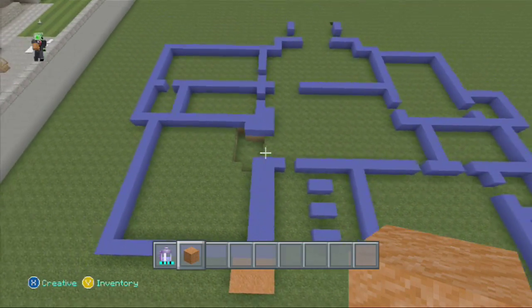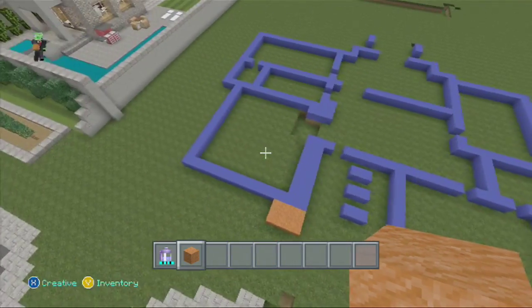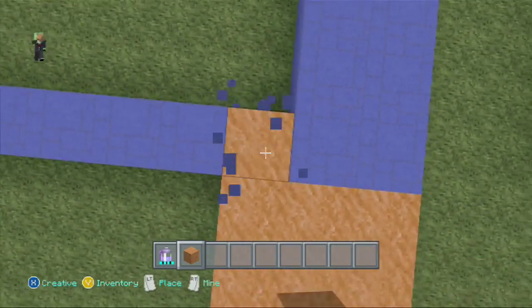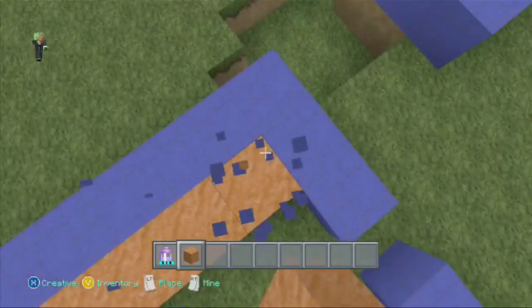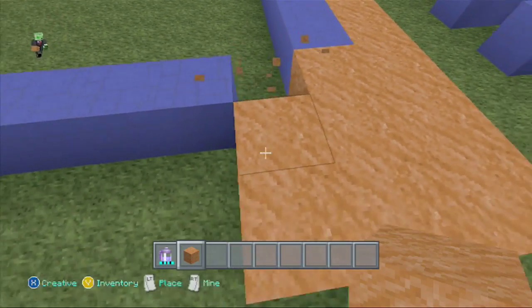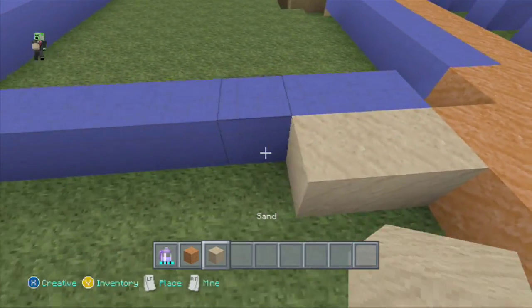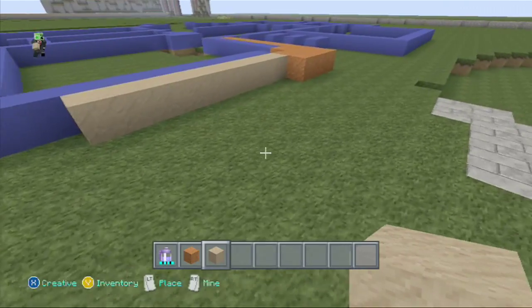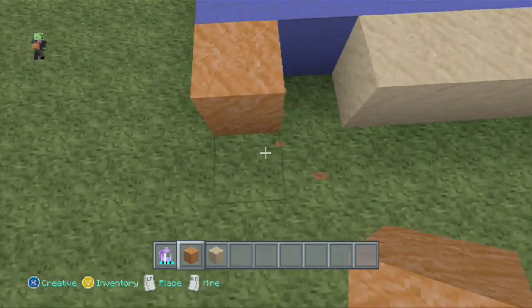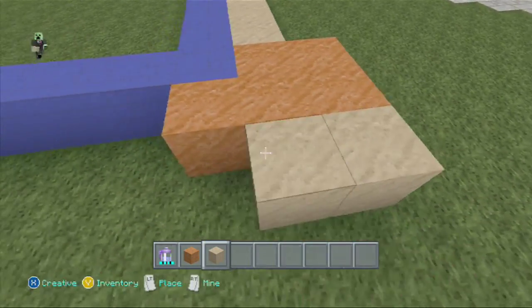I'm probably not going to double stack the walls, but I'll end up doing it anyway because I can't stand on single walls when I have to double stack them. So say I have regular sand here - I'll break that wall. I'll go with regular sand since I have it here, so this is going to be a bit more southwestern style.